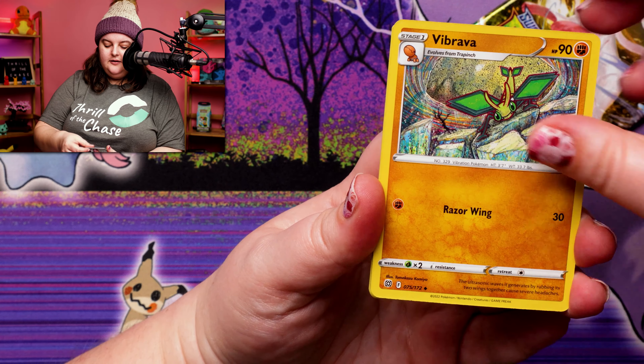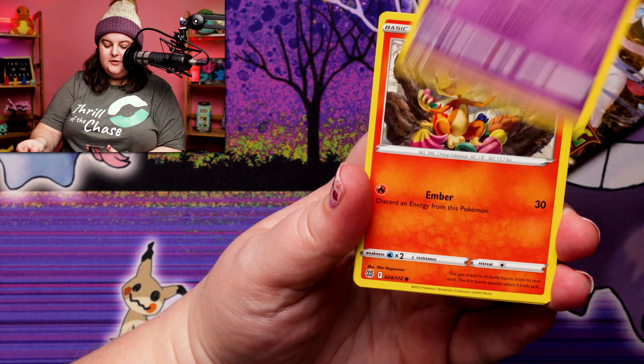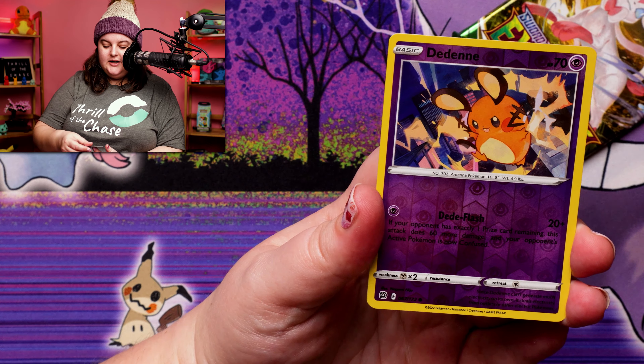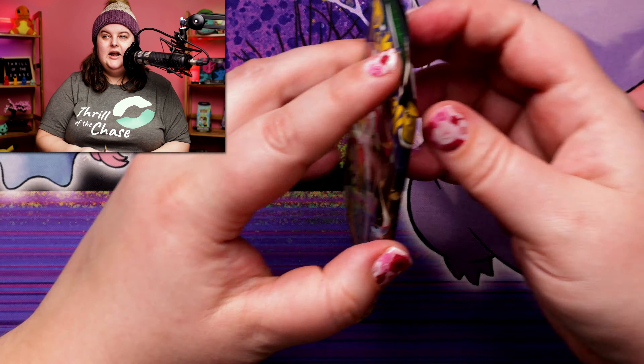We've got Ultra Ball, Vibrava, Sawk, Corsola, Gallade, Chimecho, Chimchar, Dedenne, and a Grimmsnarl for our rare on the last pack.